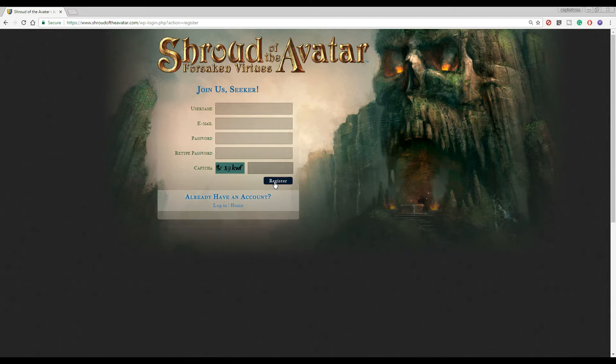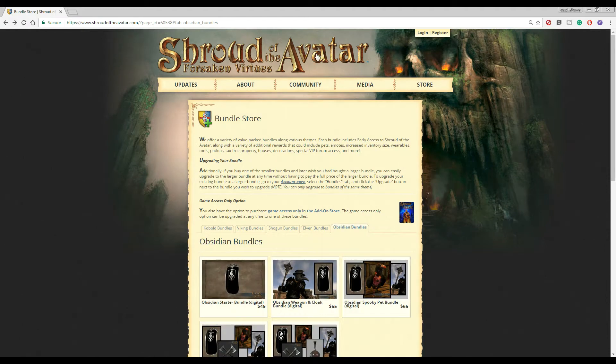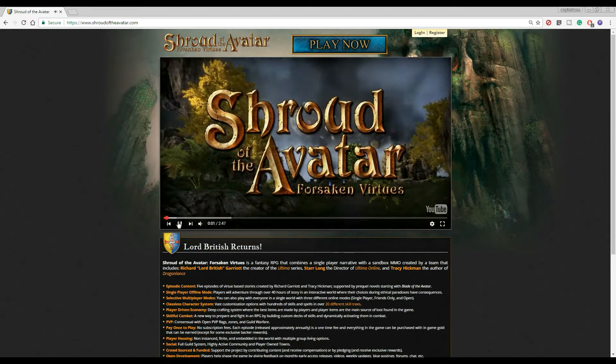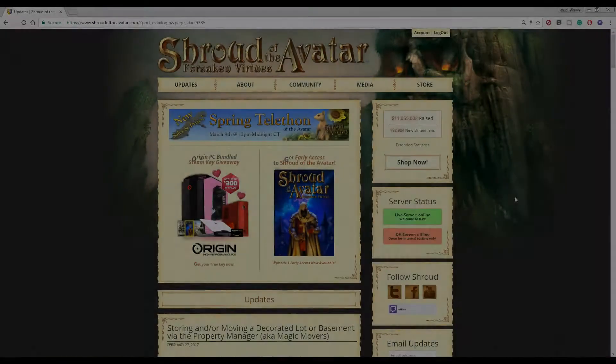After you register, you'll get an email to confirm your email address, and then you should be able to log in on the main page — either by hitting Login up top, or if you're on the front page, you'll see it up top there.